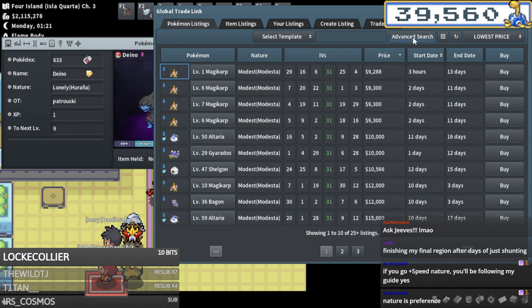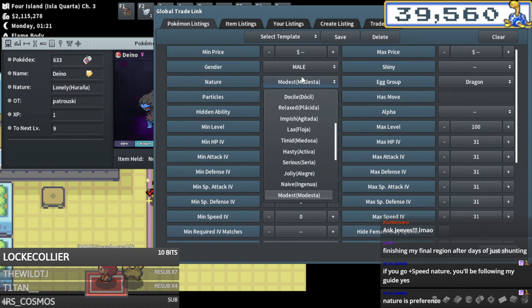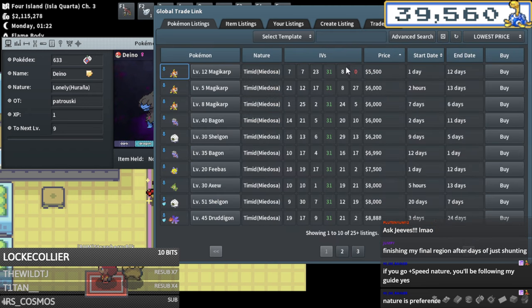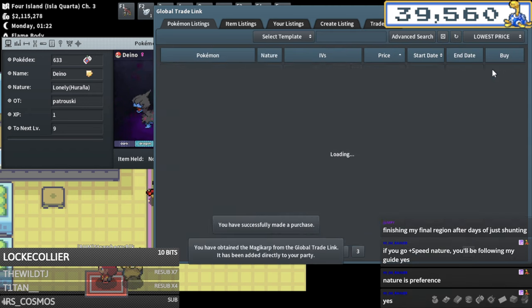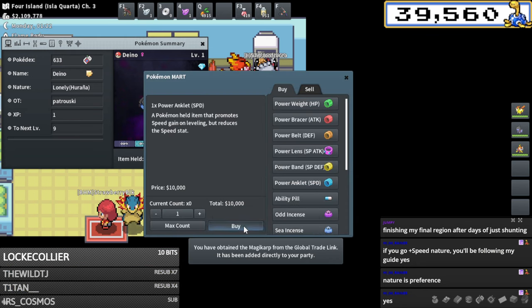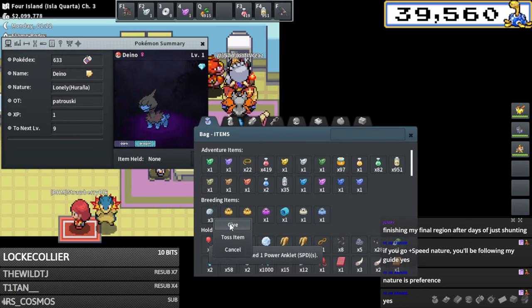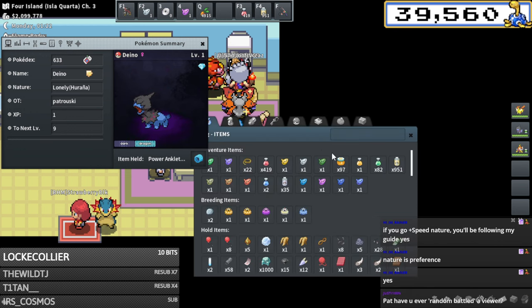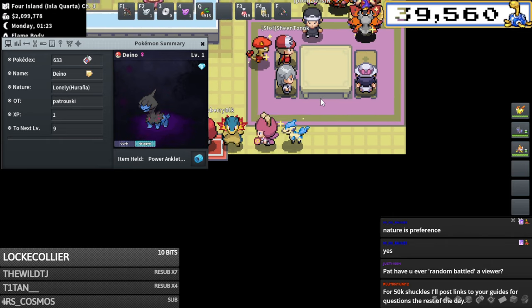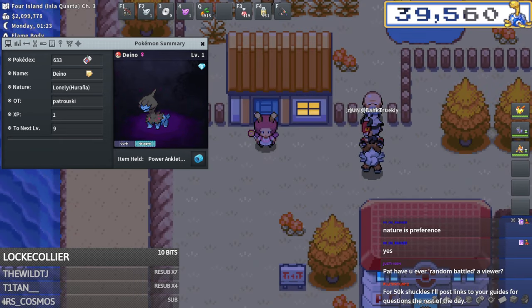Rainer actually recommends going plus speed nature on this Hydreigon. Should I just go timid then? It's actually super cheap to go this route. I'm gonna go ahead and do that if that's what you recommend. This breed is also just ending up being a lot cheaper than I expected. Speed brace on the Ditto, Everstone on the Deino - this should actually end up being a pretty cheap breed.